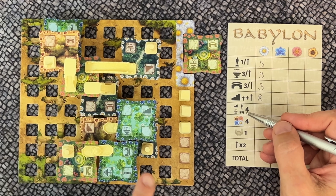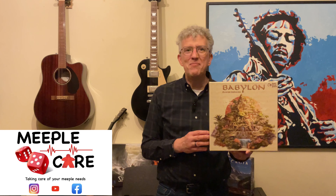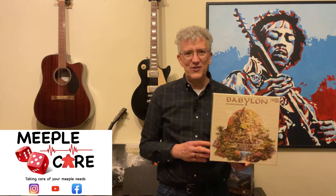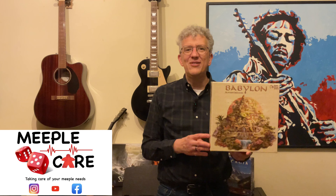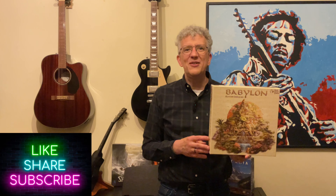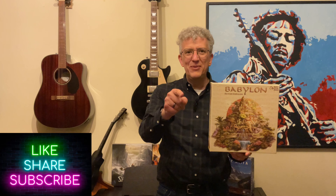The player with the most victory points wins the game. In case of a tie, the player with the largest garden surface is declared the winner — count the pillar spaces on the player board still visible from above, and the one with the fewest wins. If there's still a tie, all tied players share the victory. This is all you need to know to set up and play Babylon. Please hit the like and subscribe button and follow Meeplecare on Facebook, Instagram, and YouTube.